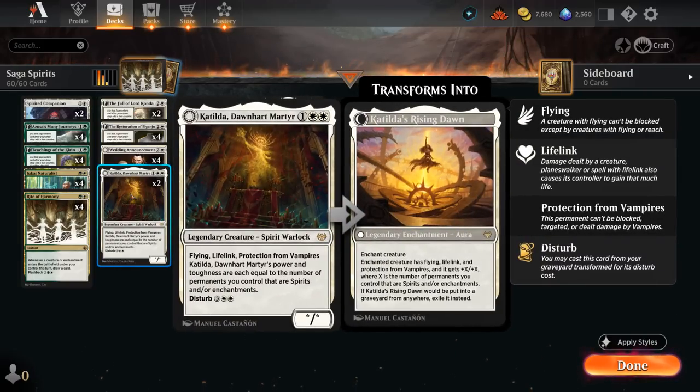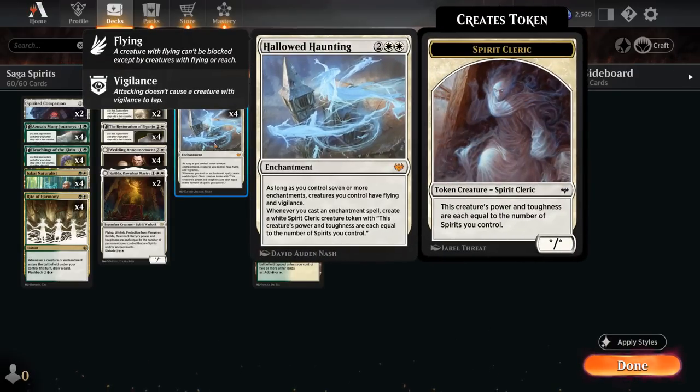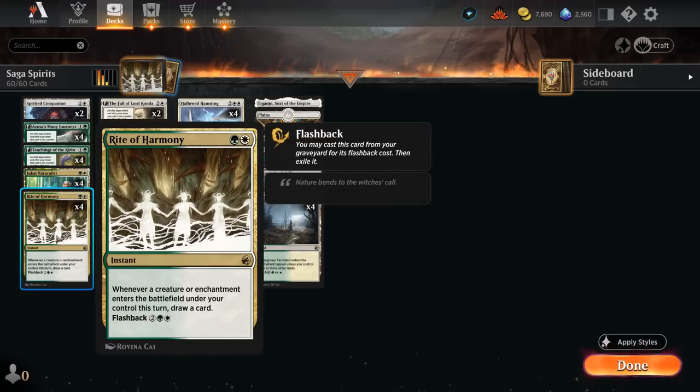Two copies of Katilda also grow with the number of enchantments and spirits we control, making her perfect alongside Hallowed Haunting. She has Flying and Lifelink — great for gaining life against aggressive decks — and can be disturbed out of the graveyard as an enchantment aura that pumps a creature equal to the number of enchantments and spirits we control. And of course, four copies of Hallowed Haunting, which will combo off pretty quickly in this deck, especially when combined with card draw from Rite of Harmony.